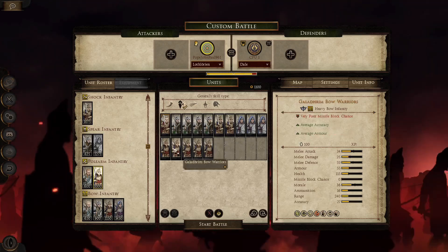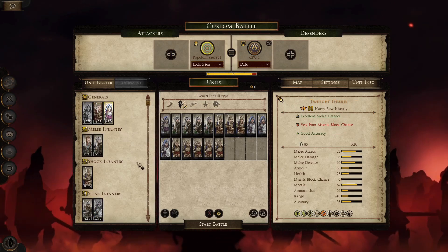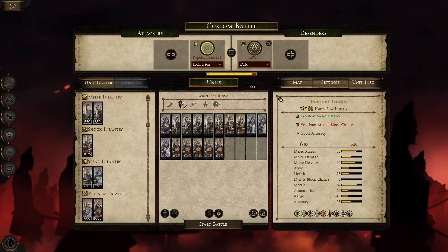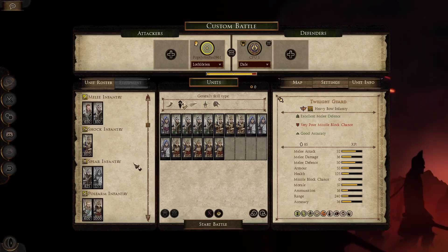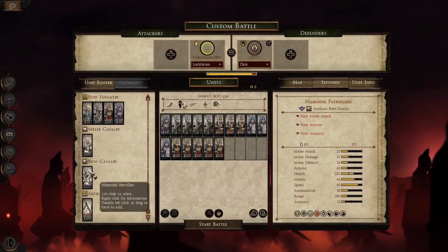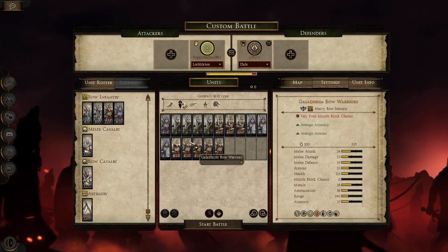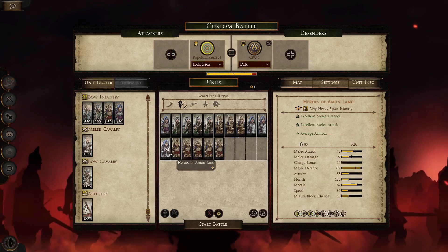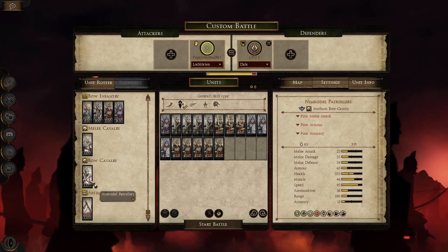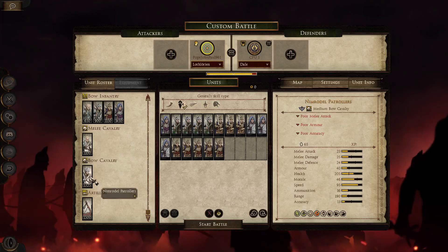I honestly think cavalry is not the way you're going to win a battle for Lothlorien. Better to bring your strengths — really good spears and really good bows. If bow limits weren't a factor, you could bring more bows and maybe two Twilight Guard. The Cav just isn't where it's at for Lothlorien.